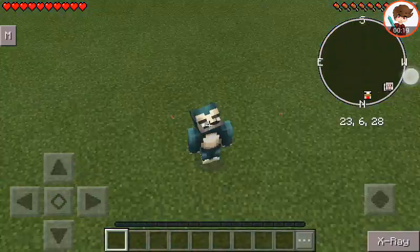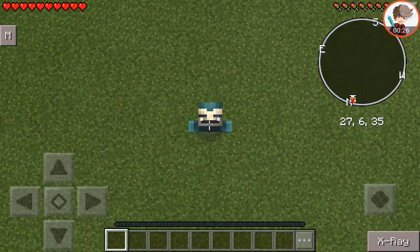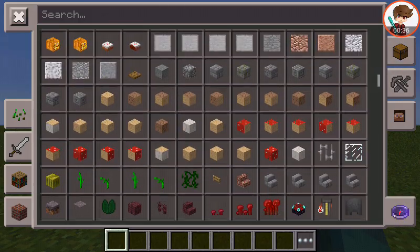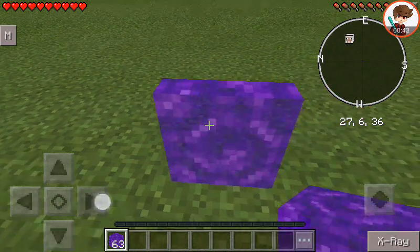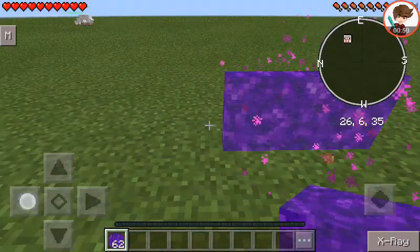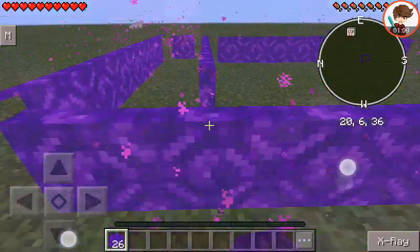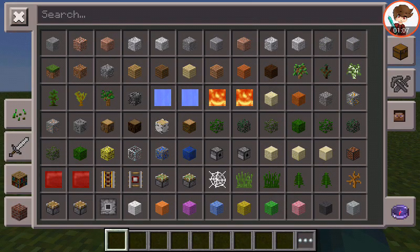So first video, we are going to be showcasing the Toolbox app. Toolbox is this thing where you can get every item here — amazing. You can get any item here.